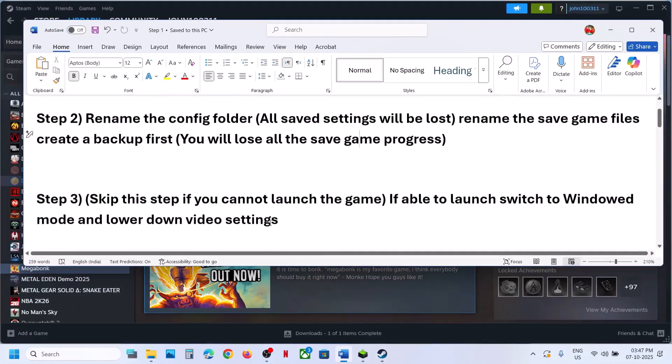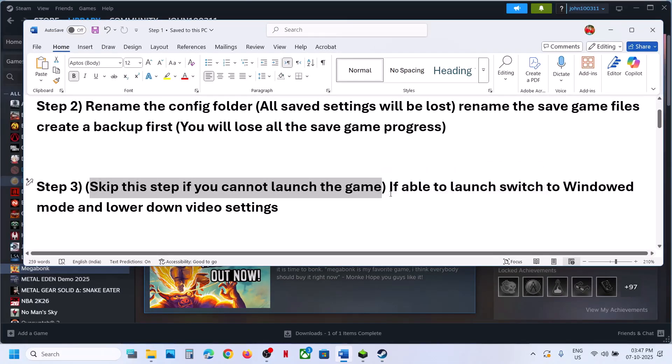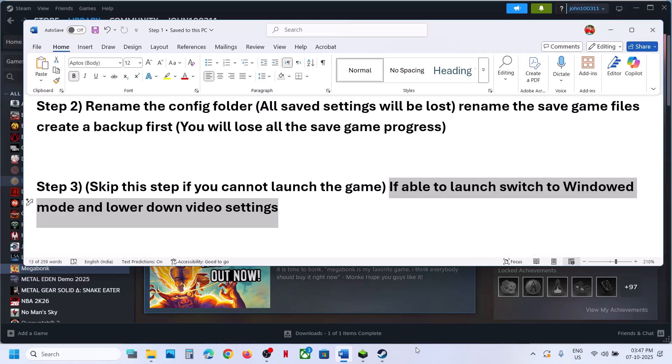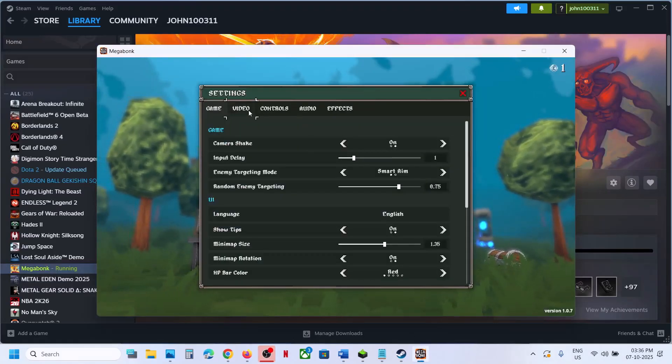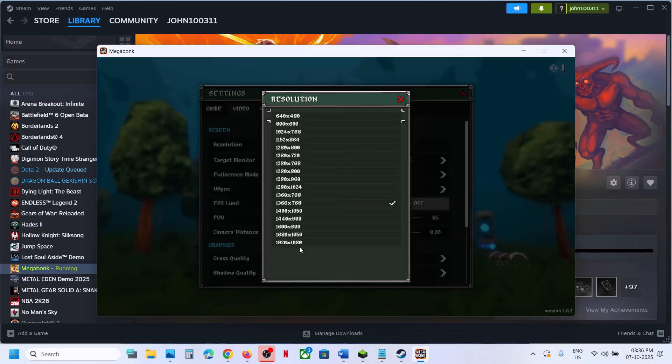Still not working? Skip this next step if you're not able to launch the game. If you are able to launch the game, switch to Window mode and lower the video settings. Go to Settings, then go to Video, and lower the resolution.